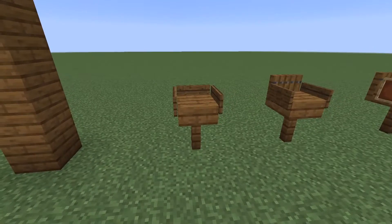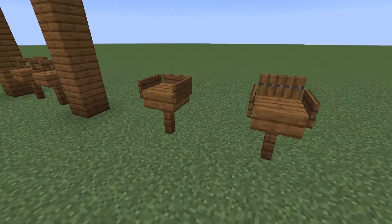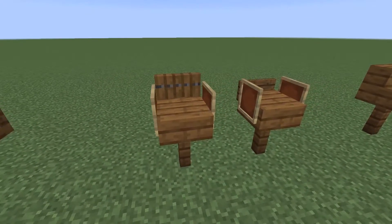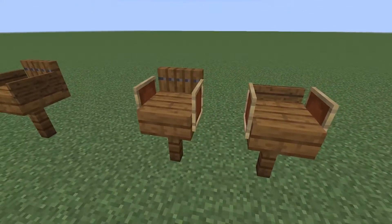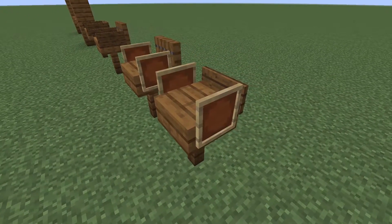I think these look nice, too, but you need two blocks of space between each bar stool. Unlike using signs, if you use item frames, then you just need one block space between each bar stool. That's the best part of using item frames.